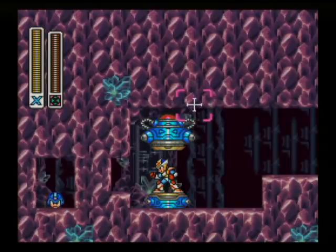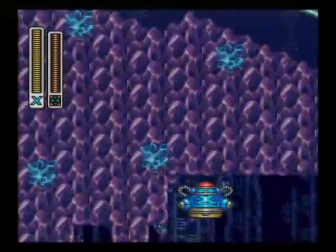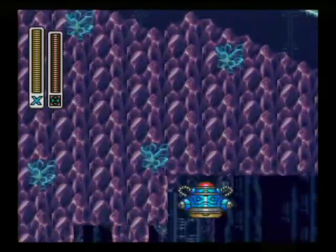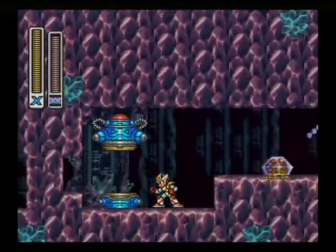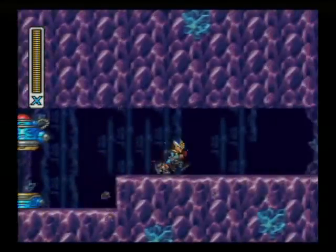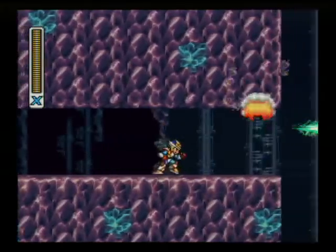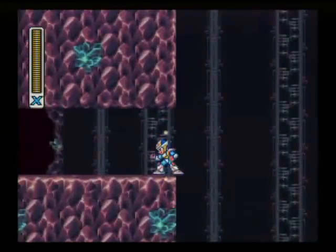Here's an example of how it works — oh hey, there's a secret passage right here! I never really thought it was all that useful. Now the one in X3, that was pretty cool, but I don't really care for the one in this game. But that fills out the second armor.